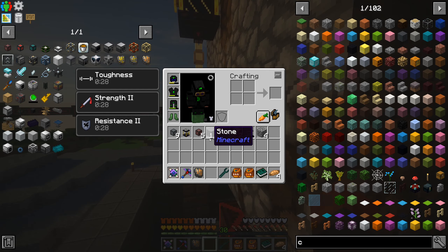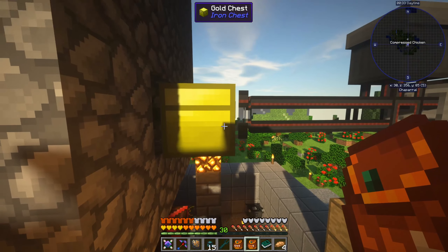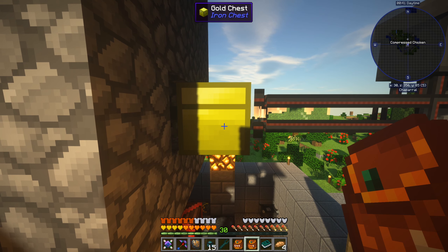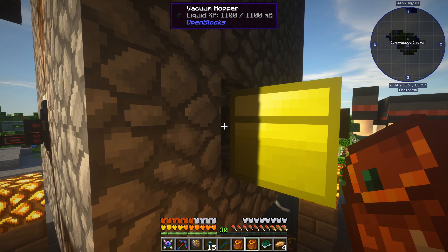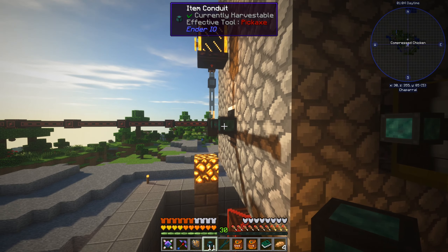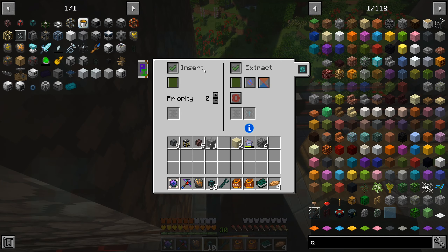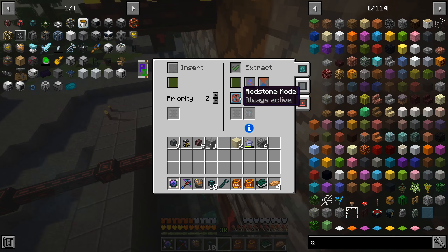That does mean I'm probably going to want to send items out of here. I've got a vacuum hopper here but items are going to come out of this one. I think what I'm actually going to do is move that one further away. I would like both the vacuum hopper to add items and output the XP on the same side, but it doesn't work that way — you have to export them onto two different sides. For now I'm just going to ignore the liquid XP; it'll just be discarded. Then we'll just put in our item conduit coming around here. This side is purely insert and this side is purely extract — extract always active.